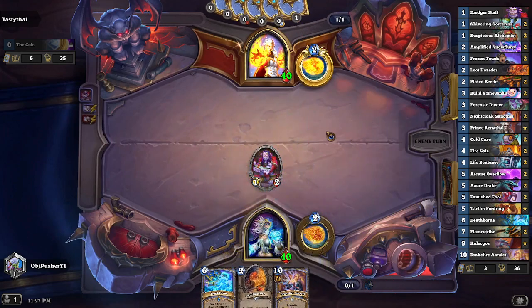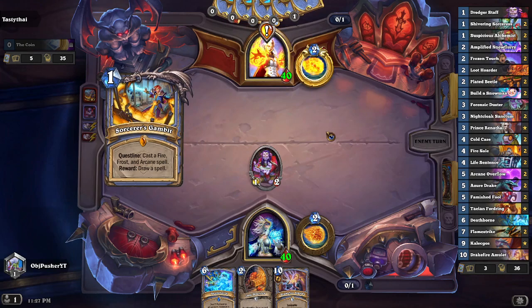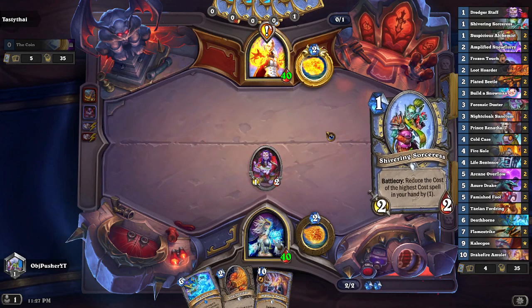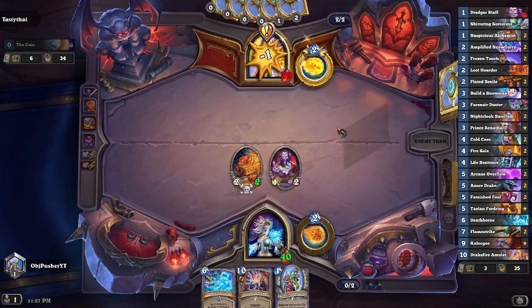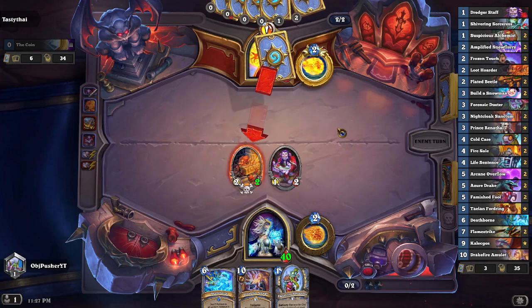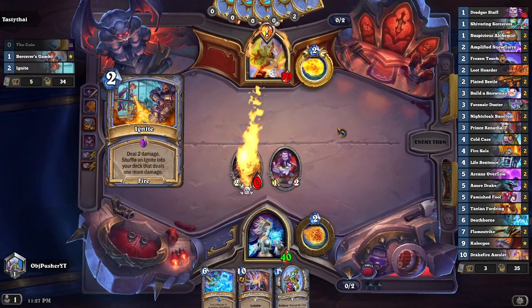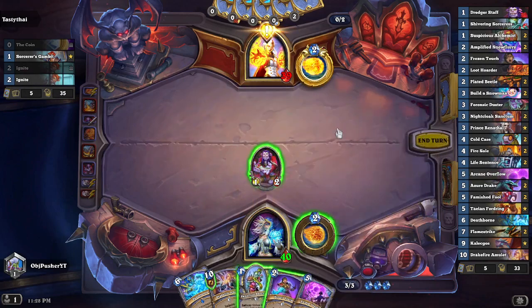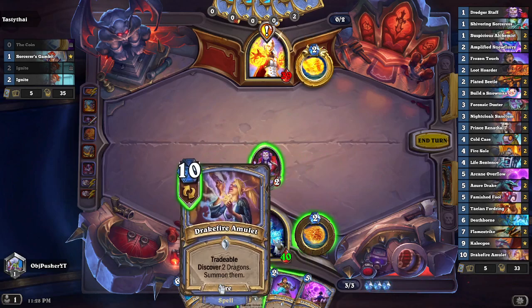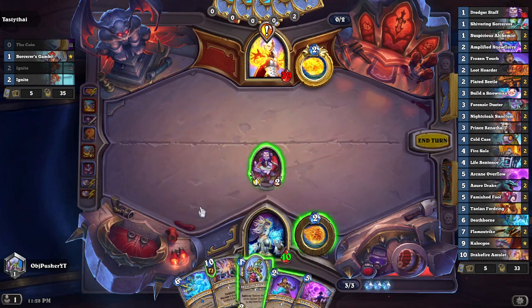In hands like these, Dredger Staff starts to look like one of the worst cards in the deck because I only buffed one creature. But it will keep my Loot Hoarder from getting pinged to death. Let's drop the Loot Hoarder and hit him in the face. This is going to be against a Quest Mage, so my removal is going to be pretty much dead. But that's the good thing about Deathborn — it's not going to be entirely dead. I can trade my creatures for other creatures.